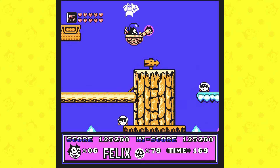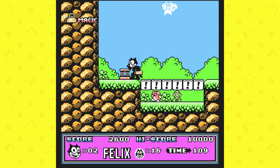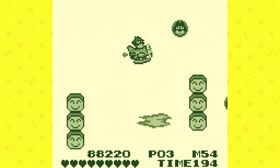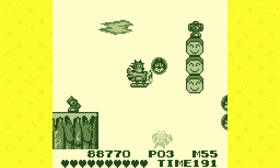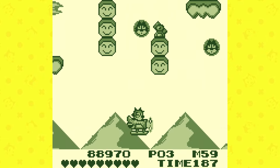Once you're maxed out, the next upgrade will give you a 1-up. If Felix takes a hit without having any upgrades, he will die. If he takes a hit while upgraded, he'll lose one level of his attack. When you receive an upgrade, you get a bar that appears and will slowly deplete as you play. When it runs out, your attack is reduced by one level.